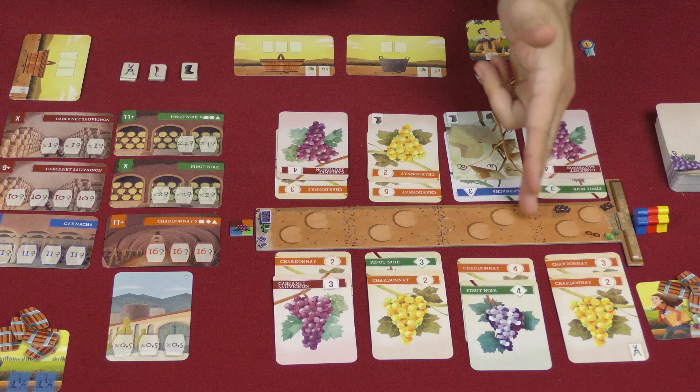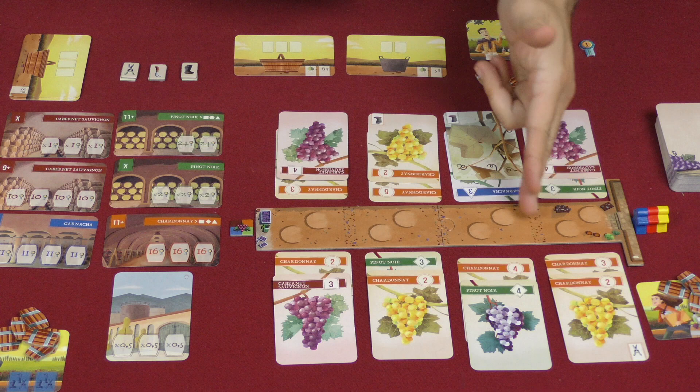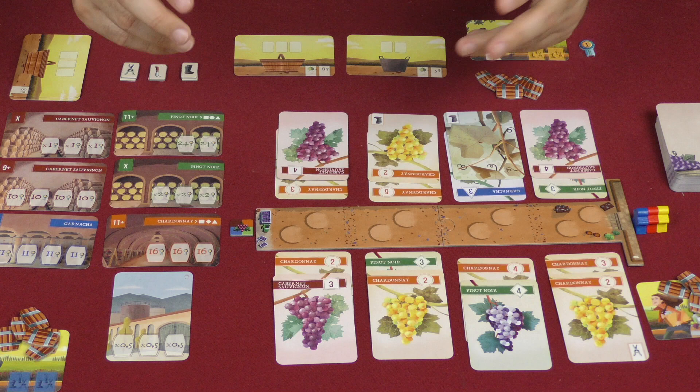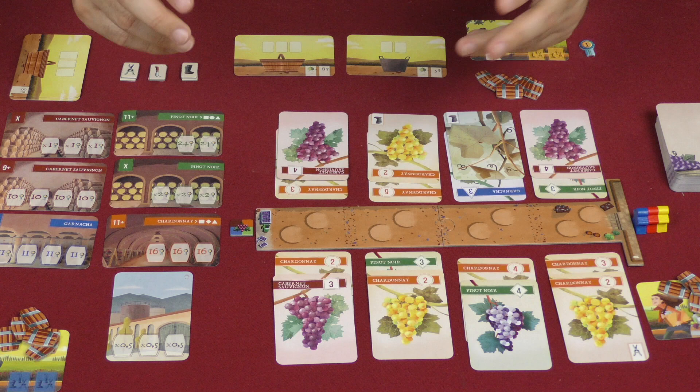The general flow of the game is that characters are going to be moving down this line, taking cards as they go, putting them in baskets. When they finally come out of the other end, they will hopefully fulfill these orders and earn prestige. The player with the most prestige at the end of the game is going to be the winner.